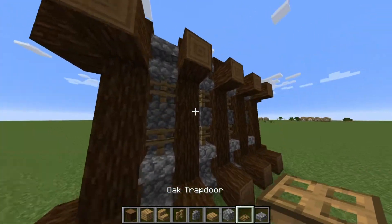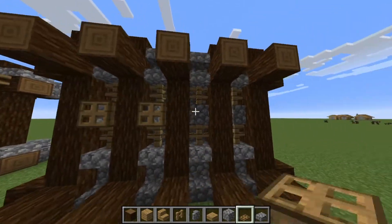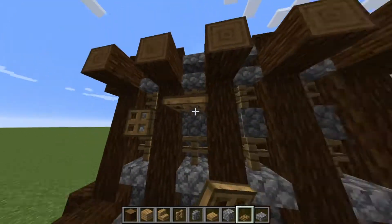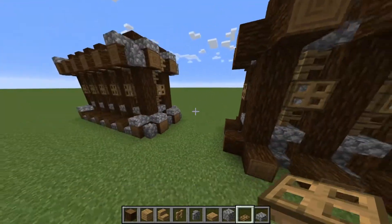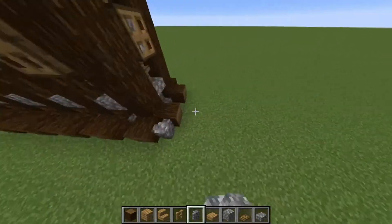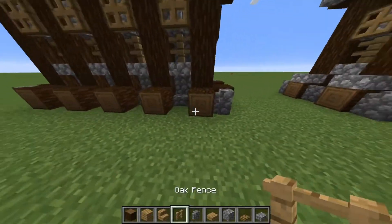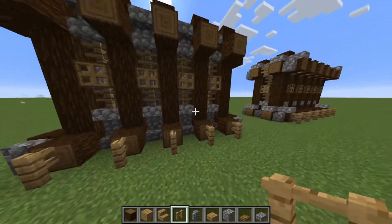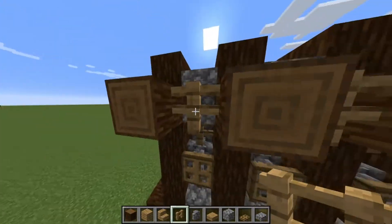Next, on each cobblestone wall section we're going to be putting a trapdoor fence — it just looks really nice, though you don't have to. On each corner of the wall we're putting a cobblestone wall piece. At the bottom we'll put oak fence on each log, and at the top we'll also put an oak fence next to each log.